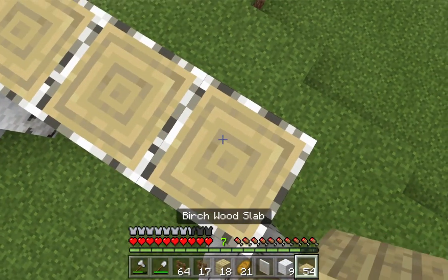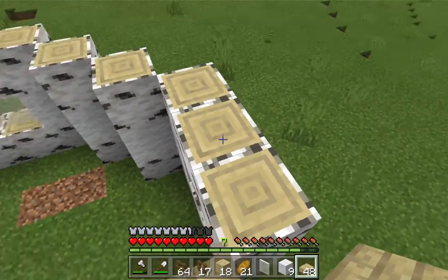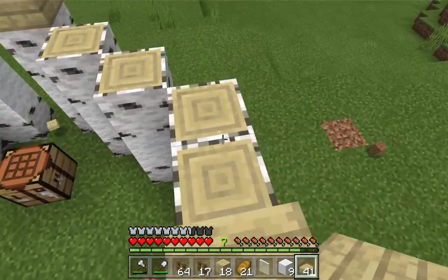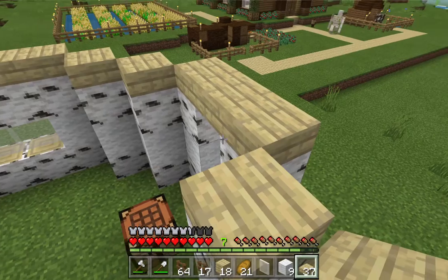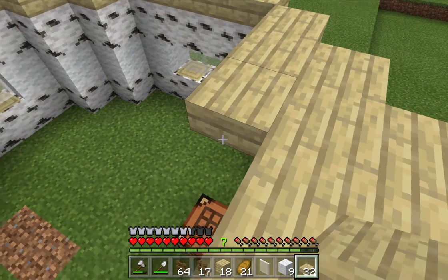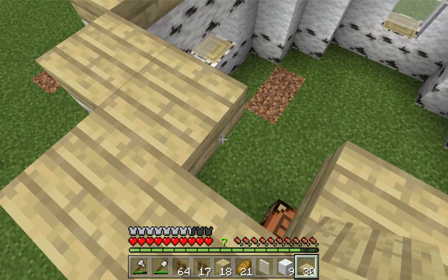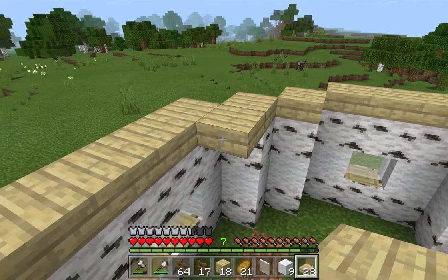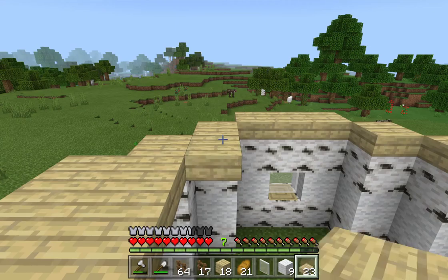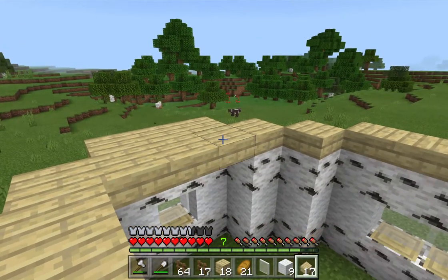Then we're gonna have fencing that goes all the way around it. Hopefully no wolves are around here that can get to the sheep. We can dye them all different colors. It's not that big a shop because I'm gonna have fencing all around. I did this in a lot of my other worlds — pretty much every world I do I make a sheep farm that looks pretty much exactly like this.